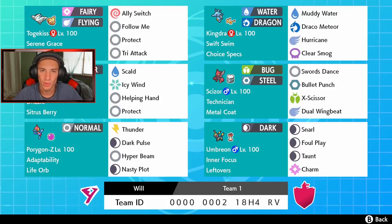Scizor has X-Scissor for big STAB damage and Swords Dance to set up and get that plus-two attack, also holding Metal Coat to make steel moves do more damage. So Bullet Punch will be awesome — doing a little bit more damage with that Technician ability and Metal Coat item.